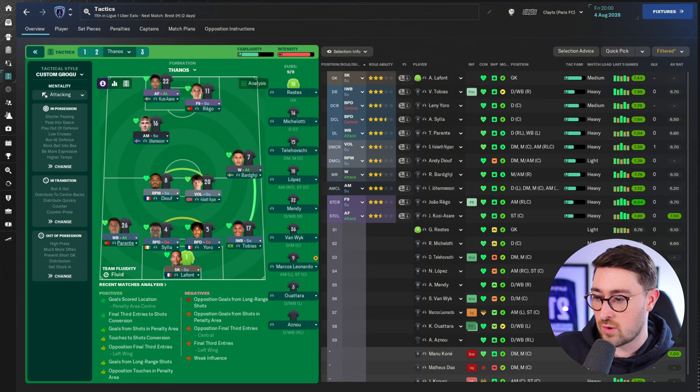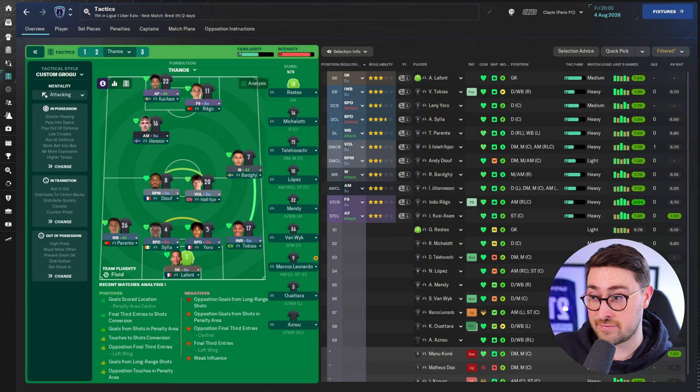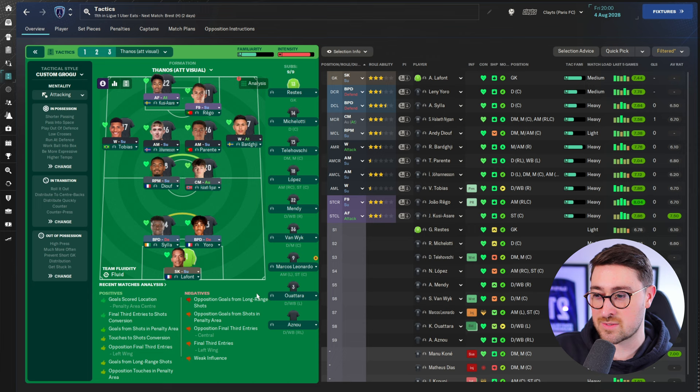Looking at the roles: the defence is pretty normal. There's an inverted wing back at right back — Rooney Bargy again gets selected here, playing all the way down the right-hand side while Tobias tucks in. Another Segundo Volante — I wonder if that's the most overpowered role in this year's game. A Roaming Playmaker is one we've not seen so far. An attacking midfielder behind a false nine and an advanced forward. Custard has even shown me what it looks like in attack — quite attacking, and I can see why you'd score a lot of goals with this one.